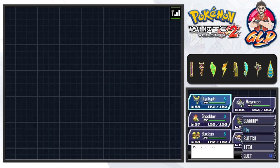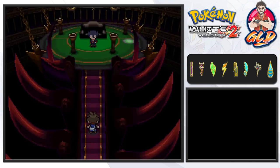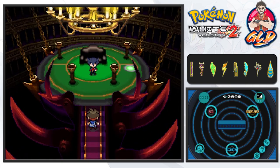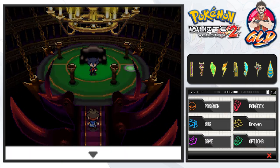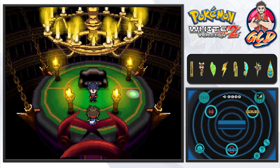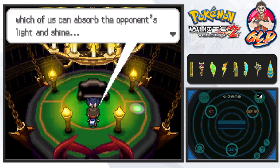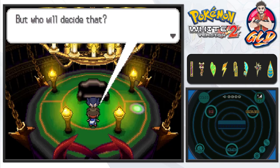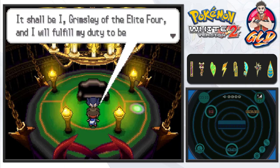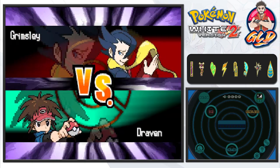You know where that reference is from if you are old like I am. He is a user of dark type Pokemon, so we're gonna have to use our dark type Pokemon right here. He doesn't want us to leave — what will be determined here is which of us can absorb our opponent's light. Grimsley of the Elite Four says he will fulfill his duty to be our opponent. Here comes the techno music!